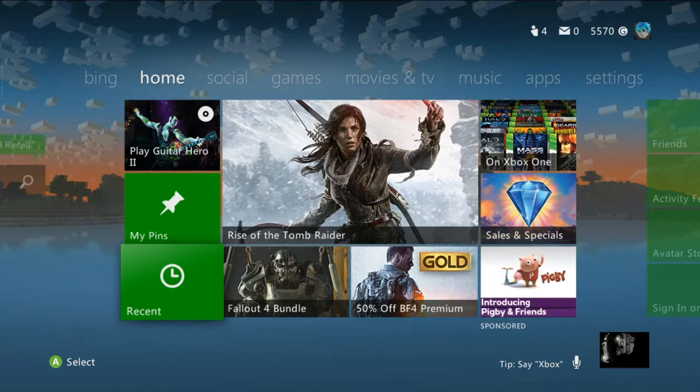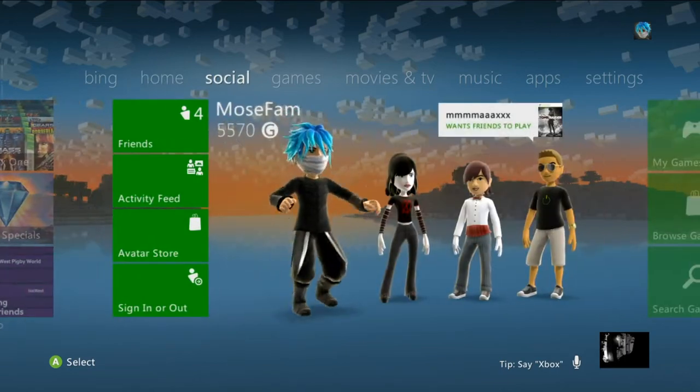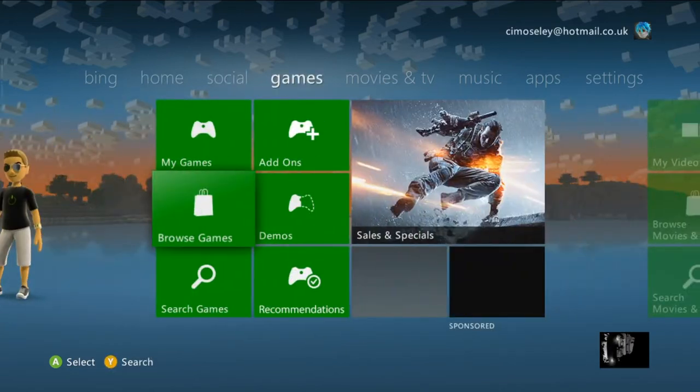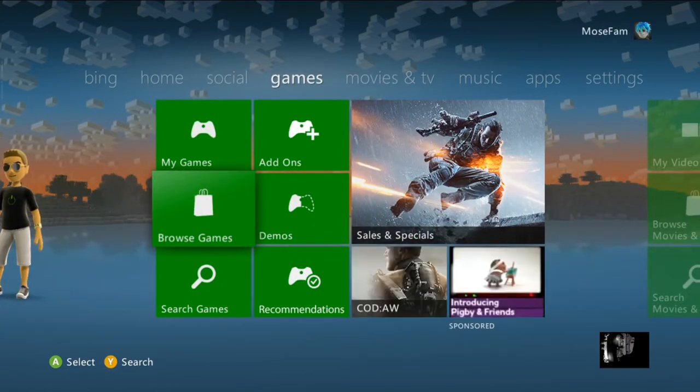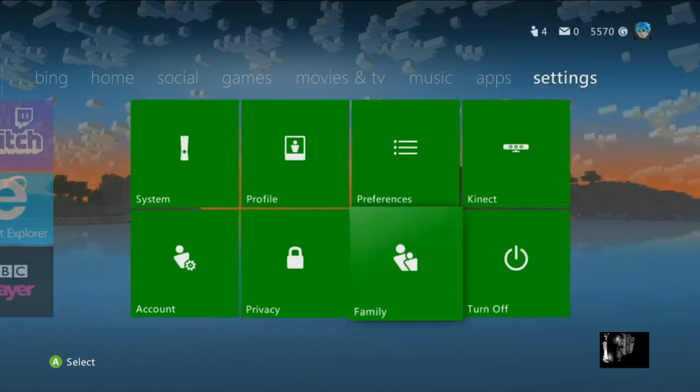Hey guys, also at Rogetek here, and today I'm going to show you how you can delete things on your Xbox that you have there and you want to delete. For example, I'm going to be deleting the Chao Garden save data that I have.